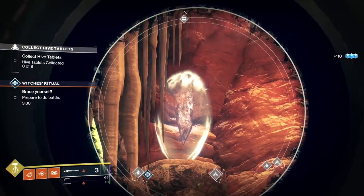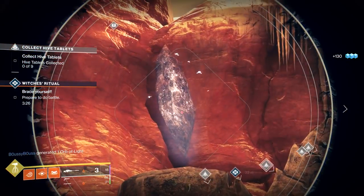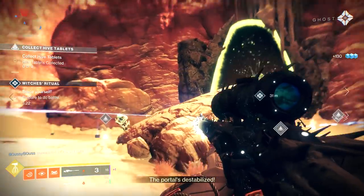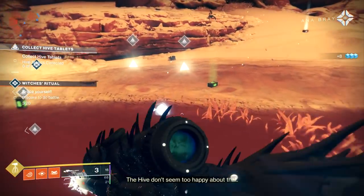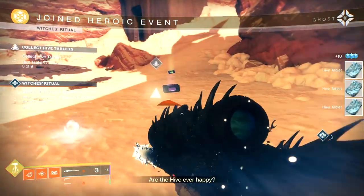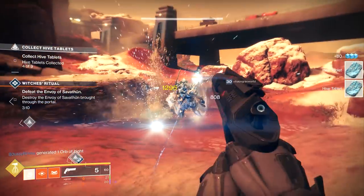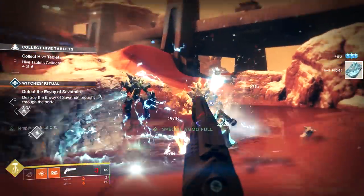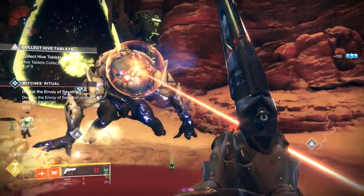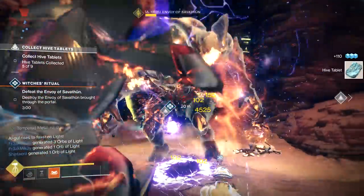Welcome back Guardians to another video. Today we're going to take a look at how to get Forsaken armor and guns and what we need to infuse gear. I'm not going to talk about Forsaken guns because I haven't had one dropping for me so far, but we're going to take a look at how we can upgrade gear — guns and armor. I'm also going to give a small tip on how to farm planet materials quick and easy, and at the end of the video I'm going to discard one of my Forsaken armor pieces to see what we get out of that.